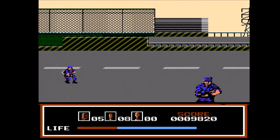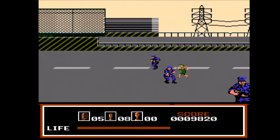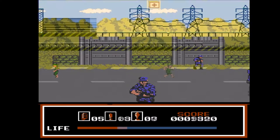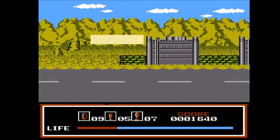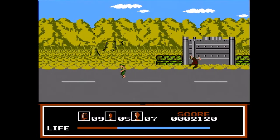Some enemies fire toxic black clouds towards the player. Once hit, the health bar will steadily decrease until the player is dead or manages to pick up an antidote. The player may pick up gas masks which protect against these clouds. Besides health, ammunition and grenade pickups, there is also an item which grants unlimited ammunition for a short time.